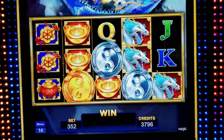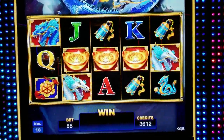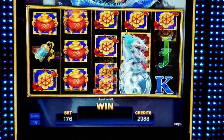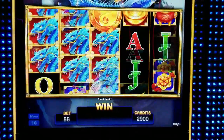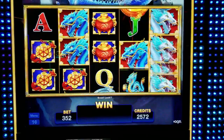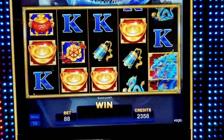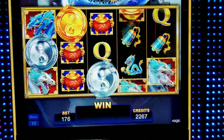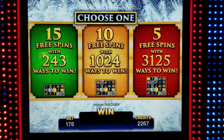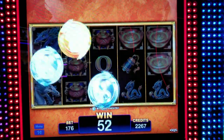Come on, bonus. Oh, three bonus symbols but in the wrong place. Come on, bonus. We got it! One to 76. My neighbor two over got it as well. We're going to go for 10 free spins — 1024. Let's fill it with either blue or gray dragons, but not both.